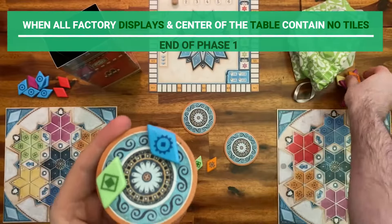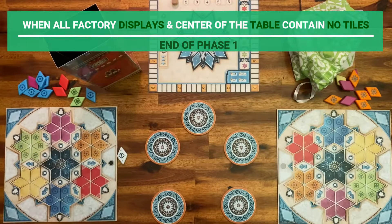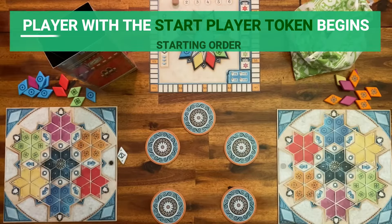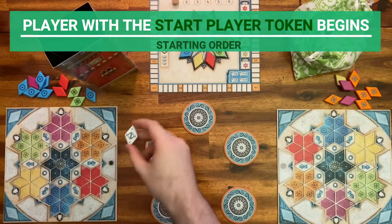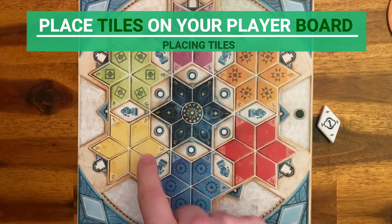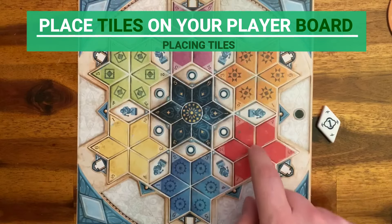Phase 1 ends when all factory displays and the center of the table contain no more tiles. Now let's get to phase 2. In this phase, players will play the tiles and score them. The player that has the starting player token begins. Play then goes in clockwise order. When it is your turn, you must place the tiles on the appropriate stars of the player board according to the colors they belong.